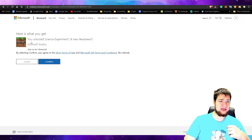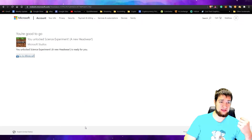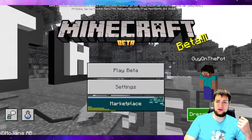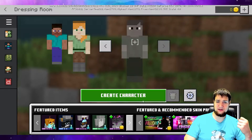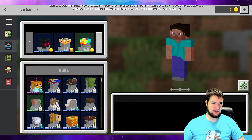It says you unlocked 'Science Experiment,' a new headwear item. Let's go check out what it looks like in the game. So we pull up Minecraft Windows 10 Edition, go back to the main menu, go to the Dressing Room, and let's make a new character. We'll go to Style, then Headwear.